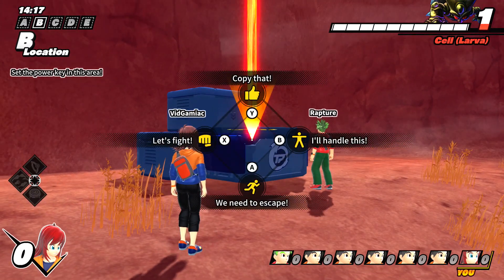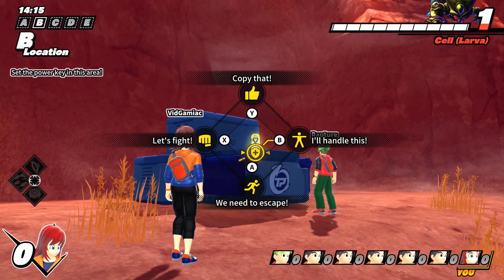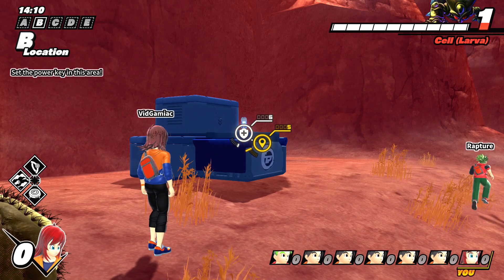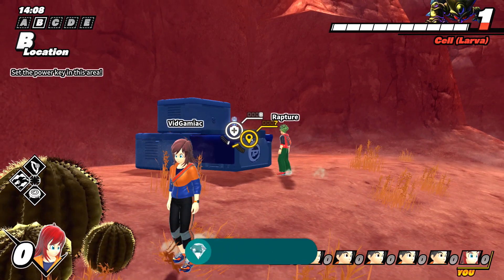So they're going to highlight it and then hit left bumper. That should give you a yellow marker over it. And then what you want to do is you want to make sure you highlight that same item and then ping it yourself, which should turn the symbol from yellow to white. So you're basically pinging their already pinged item.